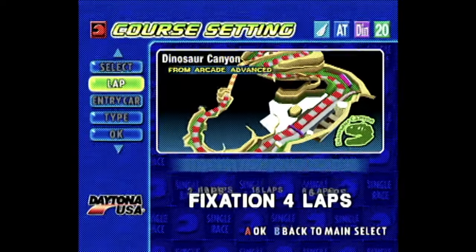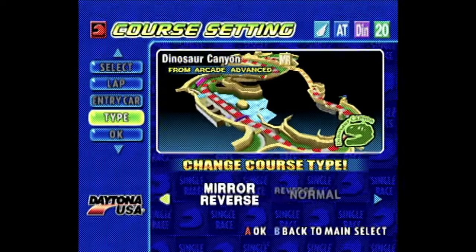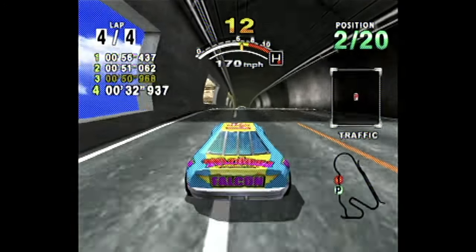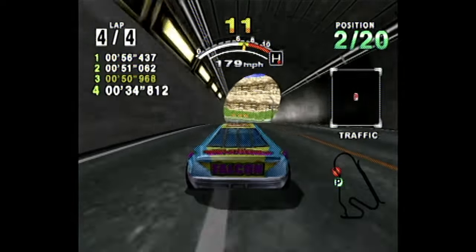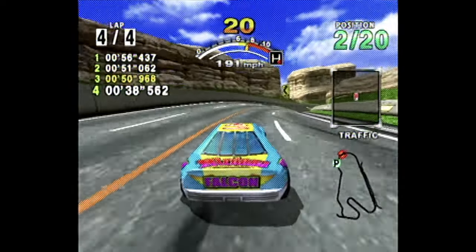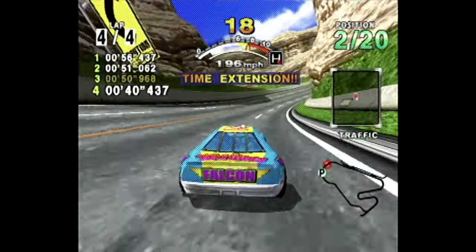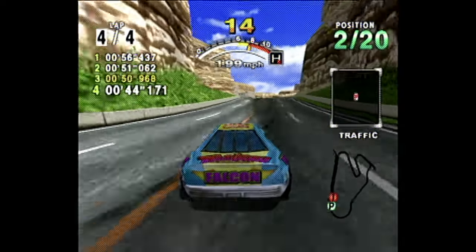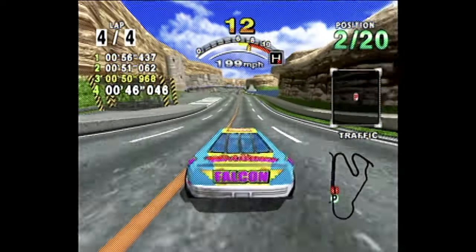To get even more mileage out of every track, each can be played in mirror mode, in the reverse direction, and a combination of both — which truly makes the tracks feel completely different, and something I haven't seen done in any other racing game I've played. Dinosaur Canyon's mirror reverse variant, which turns the final stretch into a full throttle downhill sprint, was particularly enjoyable.